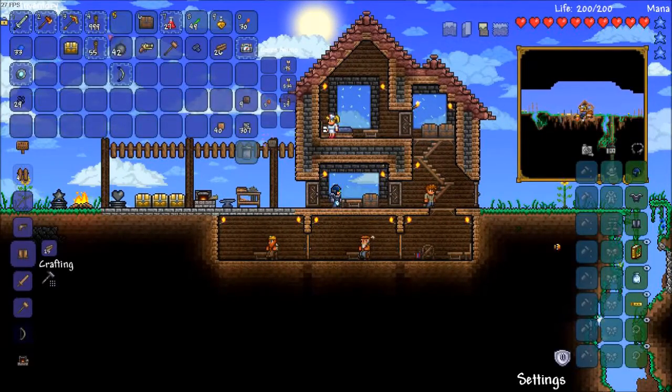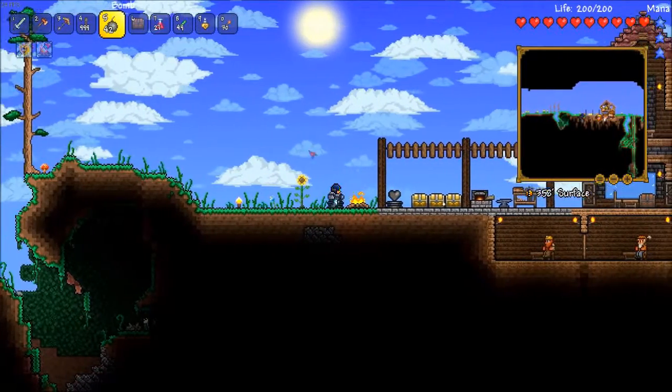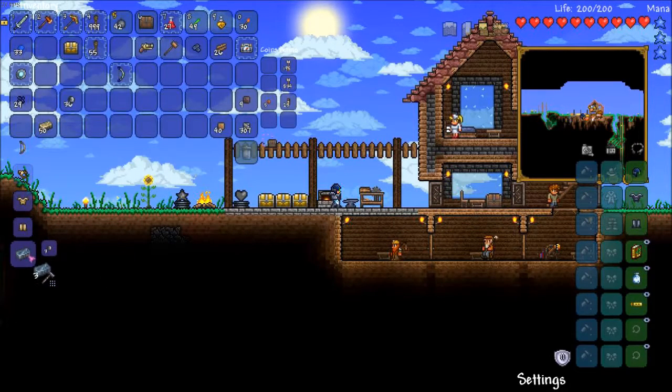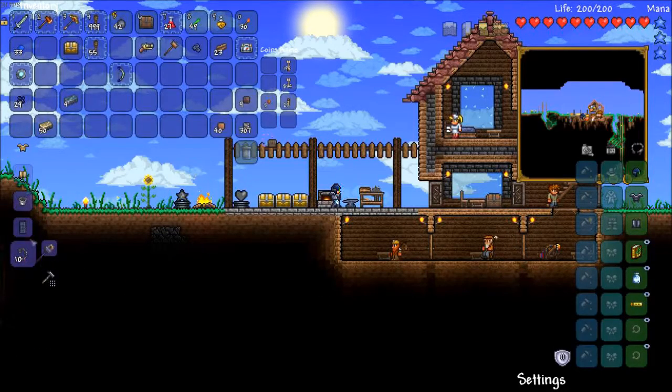We need explosives - we have 42 bombs, that's more than enough. Oh, we need a hammer as well; I forgot about the hammer. We'll just make a tin hammer - tin's cheap. We need to smelt this ore as well, some lead ore. So let's go ahead and make a bunch of lead bars. We could make a lead hammer - let's do it, we'll be cool and make a lead hammer. All right, good - it's not a terrible modifier.